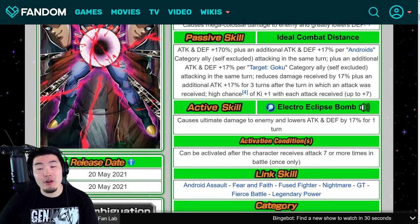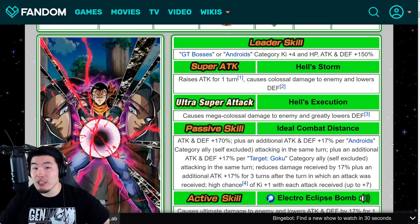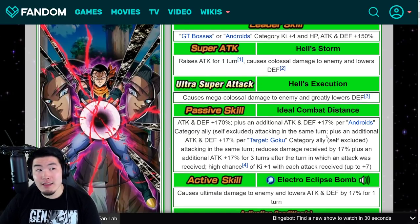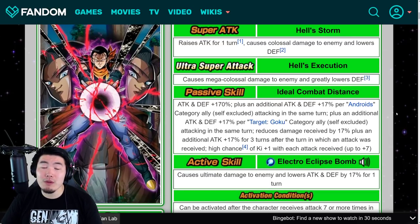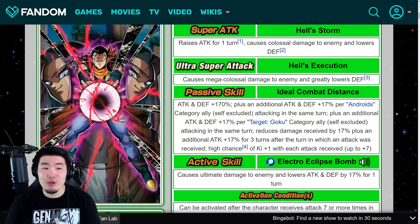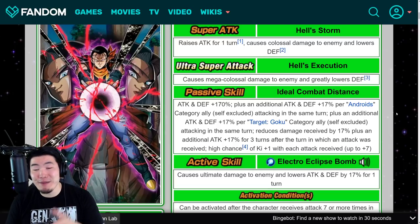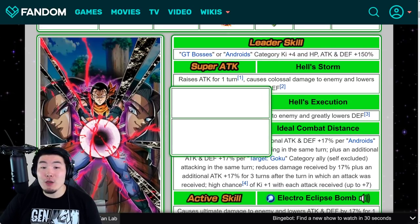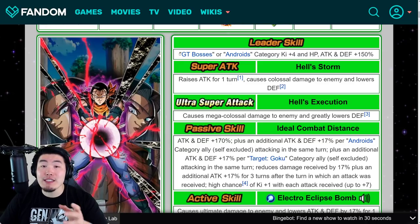His design is kind of weird, as a lot of people have already pointed out, because he is right now the best GT Bosses lead — but he's really meant to be run on an Androids team. On an Androids team, he can have nearly or a full team of units that are in both Androids and Target Goku, which obviously is something you can't really do for just the GT Bosses team alone. You can also give him better linking partners on an Androids team compared to a GT Bosses team.